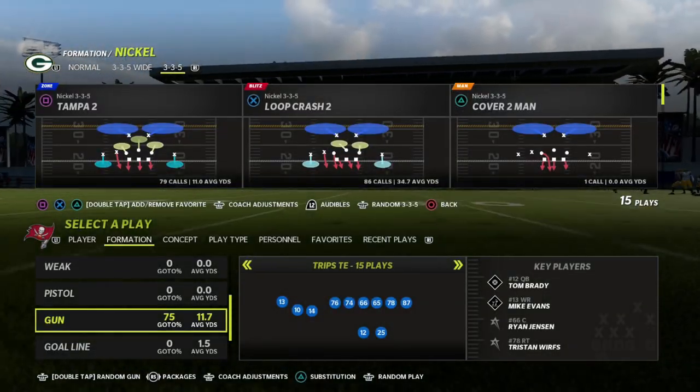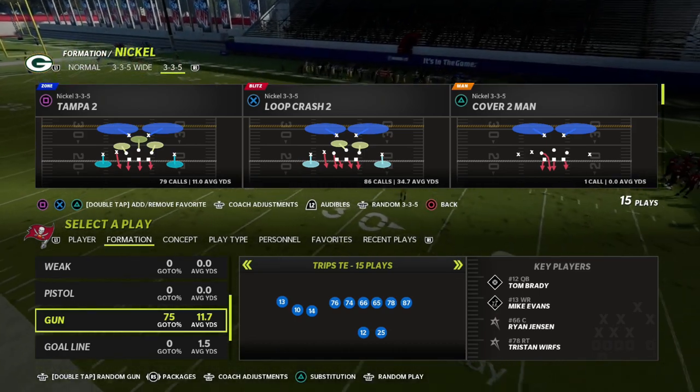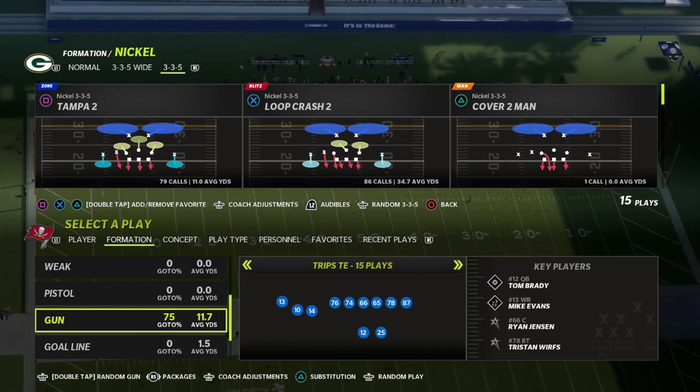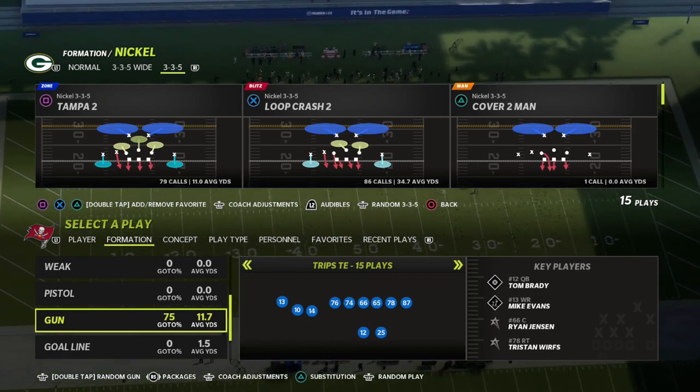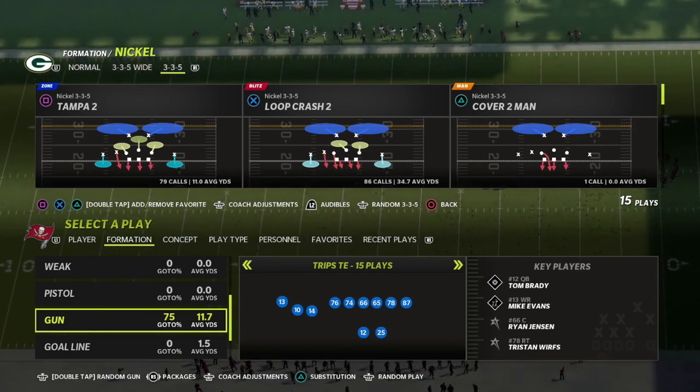In this video I'm going to show you how to absolutely destroy a 10-yard curl flat, or just a standard zone drop curl flat, or a regular default curl flat in Madden 22. I think the curl flat zone is one of the best zones in the game, and today we're going to show you how to absolutely destroy it.